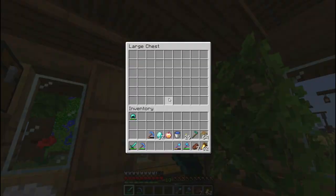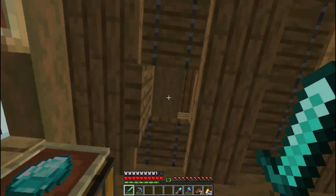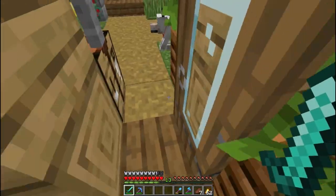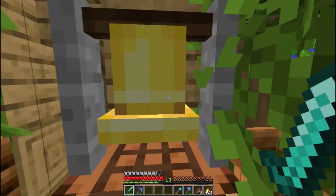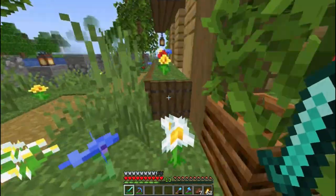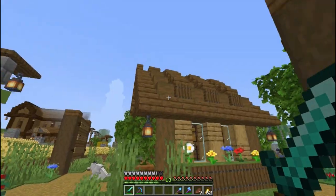Ada gunting-gunting. Dan rumah pertamanya kayak gini, cukup mantap ya. Simple tapi keren banget. Gak ada apa-apa di dalam. Ada anjing - katanya doginya gak dikasih nama. Ini bell untuk masuk, tapi kita sudah masuk. Kita clean dulu. Atapnya dikasih itu ya, boleh nih buat rumah kita.